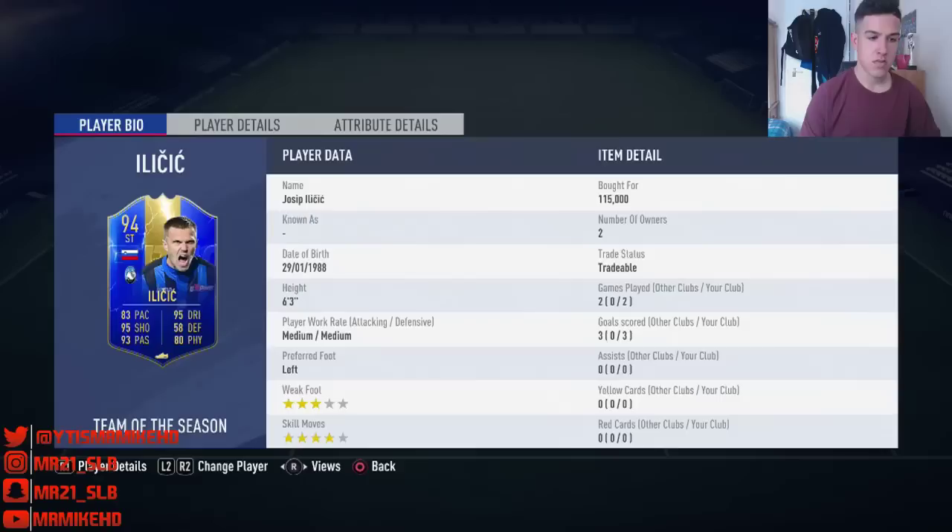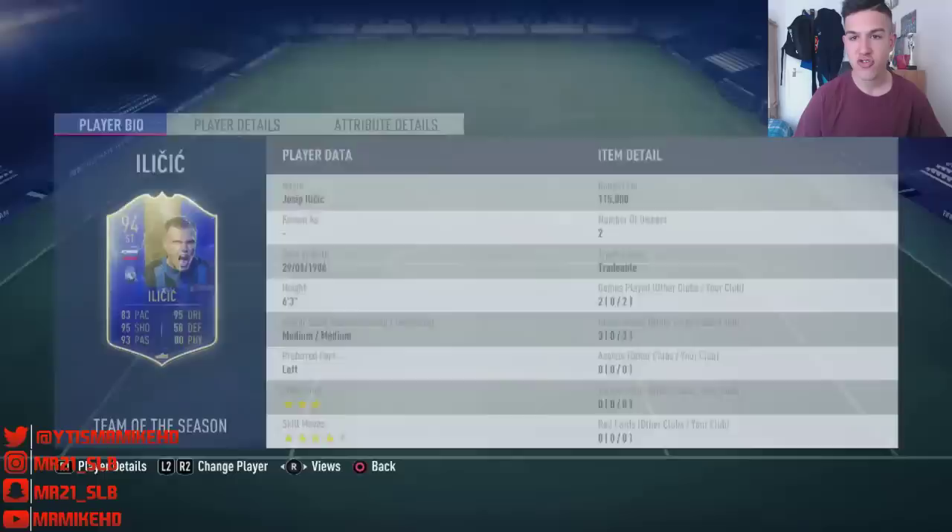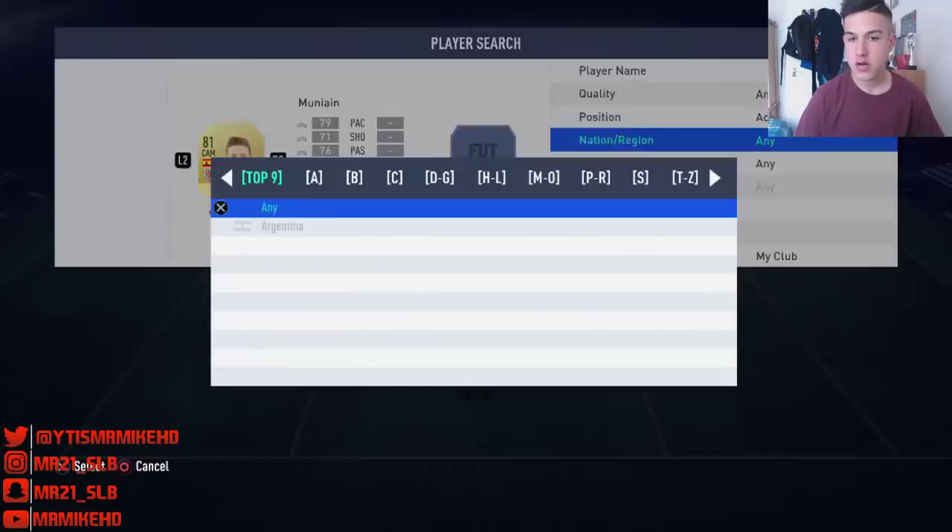Welcome to the analysis section of the Josip Ilicic player review — 94-rated Team of the Season. I played him in two games and he got us three goals. He's got 83 pace, 95 dribbling, 95 shooting, 93 passing, and 80 physical. He's from Atalanta in Serie A, so he gets a perfect link to Gomez. However, being from Slovenia doesn't give him the best links outside of Serie A — it's pretty hard to use him if you're not going Serie A. Let's quickly check what Slovenian players are out there.